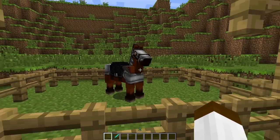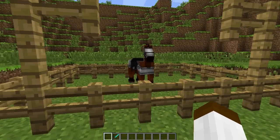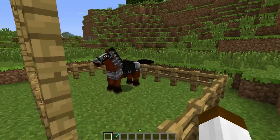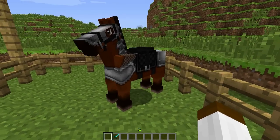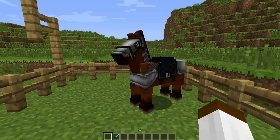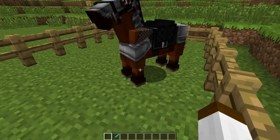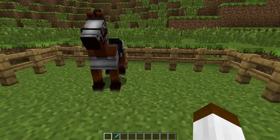We do have armour, which means horses will have the ability to go into battle with them — you know, increase their protection so that they're not going to die as quickly. This is pretty much the model for them as well, since Dr. Zak, who's helping with the creation of the horse, and Jeb are using the same model. So this is pretty much the model you're going to get when you get Minecraft 1.6.